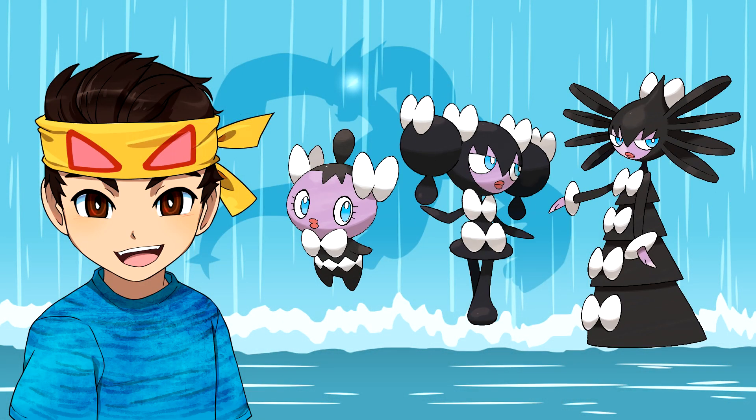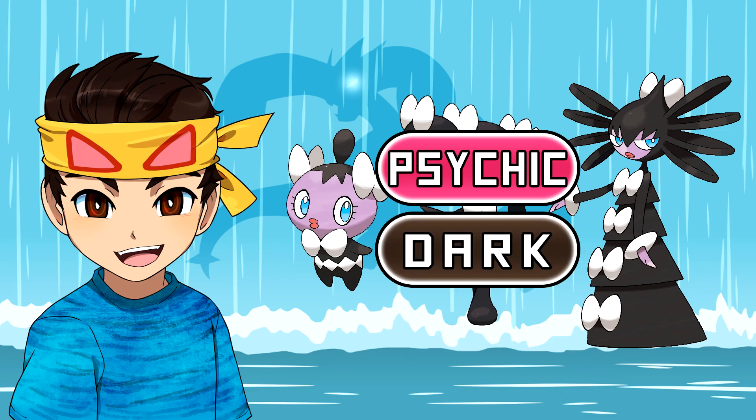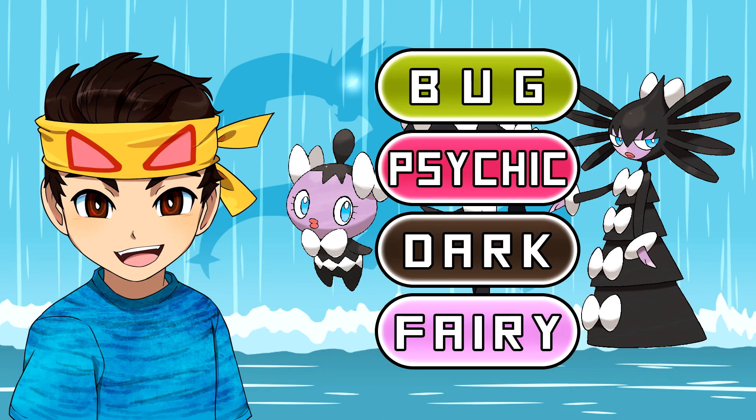And last but not least, we have Gothitelle's evolution line. These three Pokemon are all pure Psychic, which doesn't capture their appearance very well. They all literally have the word 'Goth' in their names, and the colors of these Pokemon are also mainly black — the main Dark-type color scheme. These Pokemon could pull off the Psychic and Dark dual typing so well, giving them access to STAB Dark Pulse and limiting their weaknesses to only Bug and Fairy.